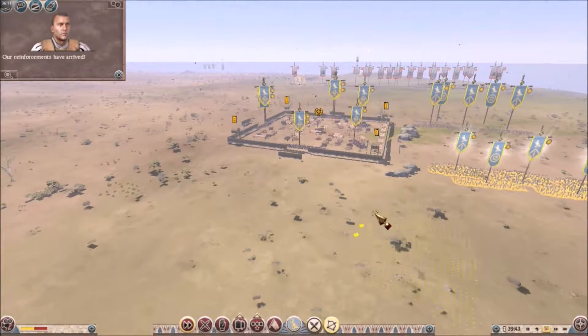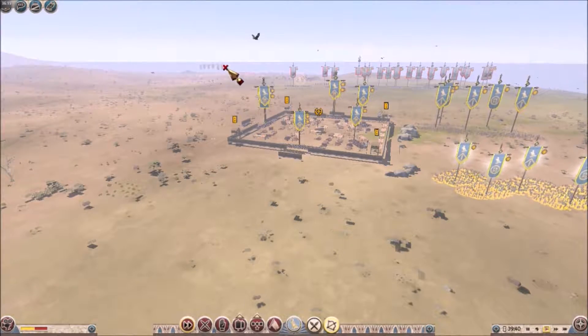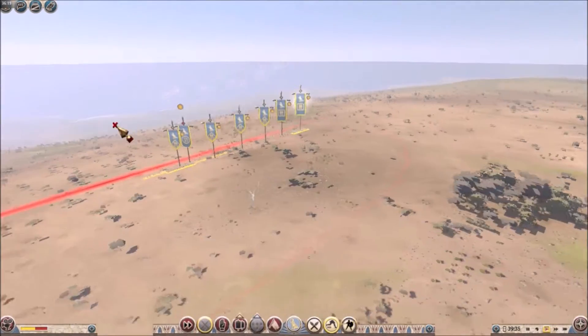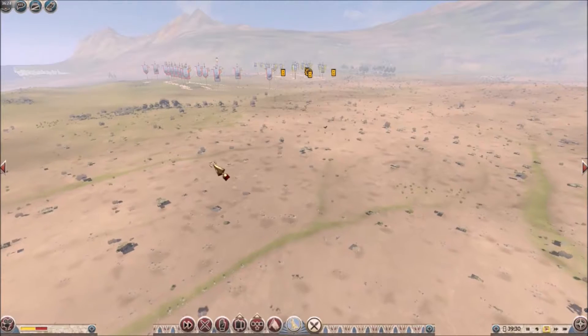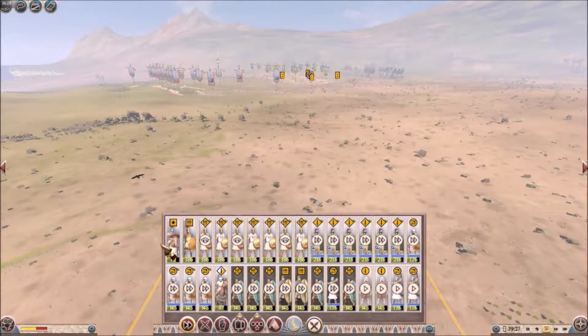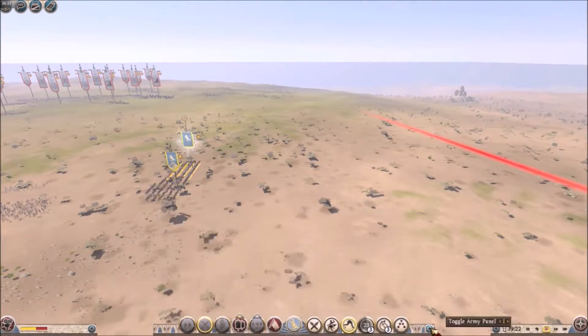This is mostly because the forts are extremely small in Rome 2. For some reason they wanted to give you the least amount of space to maneuver in with your army. I did not make the game. I was not part of CA's decisions. Because if it was up to me, they would have looked the same as they did in Rome 1, or at least very similar.